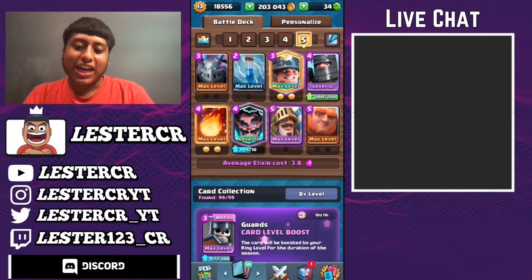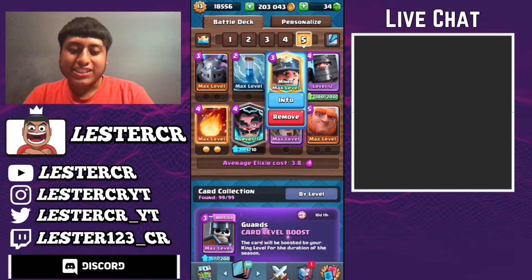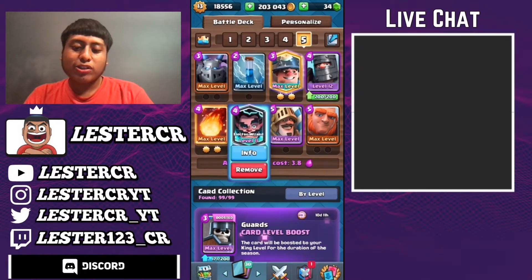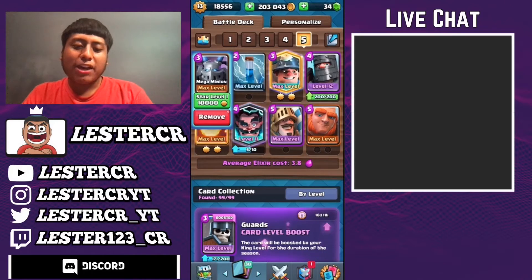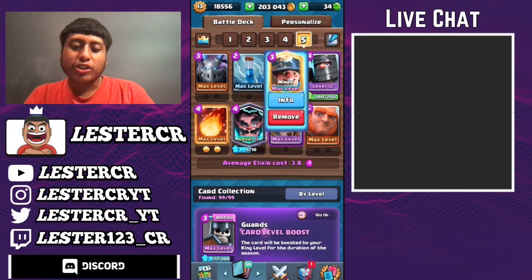It consists of the Giant and Dark Prince, and the Miner to chip away at your opponent's towers. You have the Fireball and Zap as your two spells, the Electro Wizard for Sparkies and Infernal Dragons, and the Mega Minion as your big DPS dealer. This deck is an absolute beast, so if you need a deck to win games, make sure to pick up this deck today.